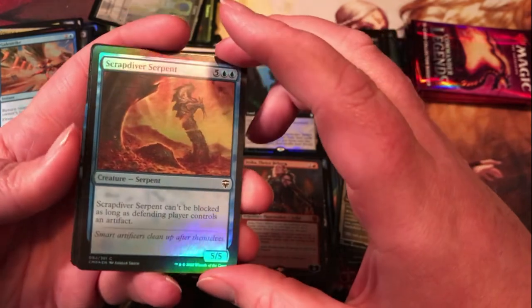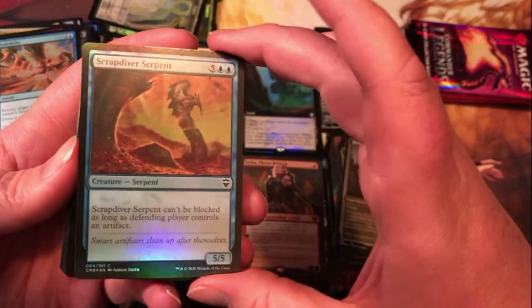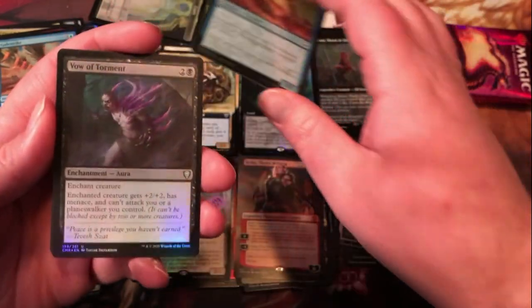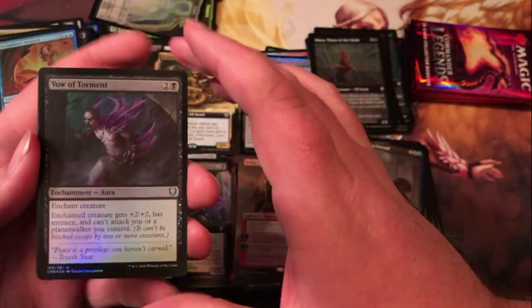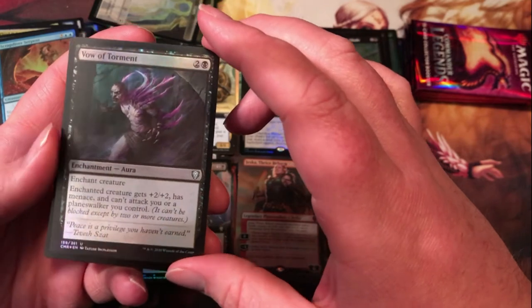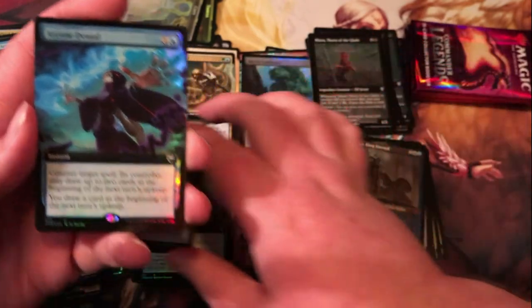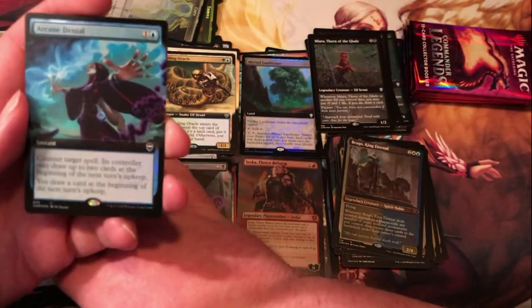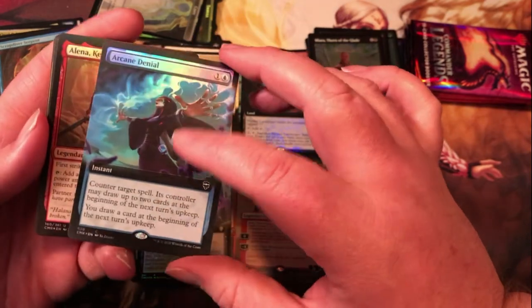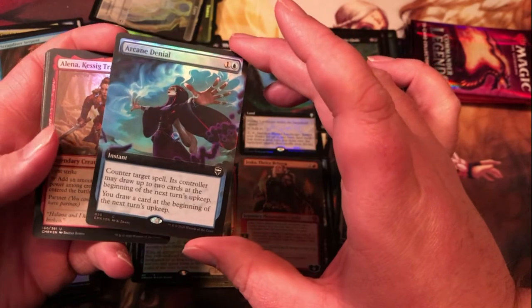Scrapdiver Serpent — can't be blocked as long as the defending player controls an artifact. Who doesn't have an artifact in commander? It is seven mana for a 5/5 though, with no other abilities — makes sense that it's only a common. Vow of Torment — gives +2/+2 and menace, and can't attack you or planeswalkers you control. Extended art Arcane Denial.